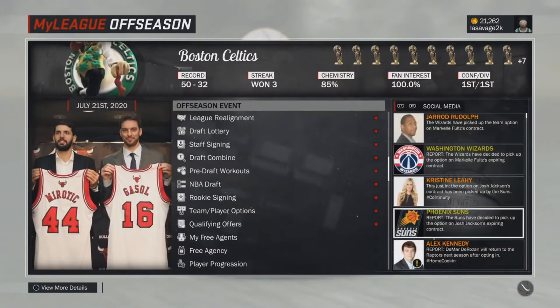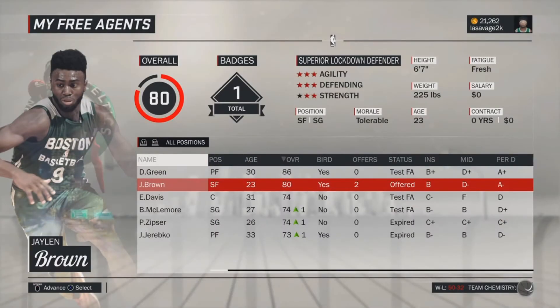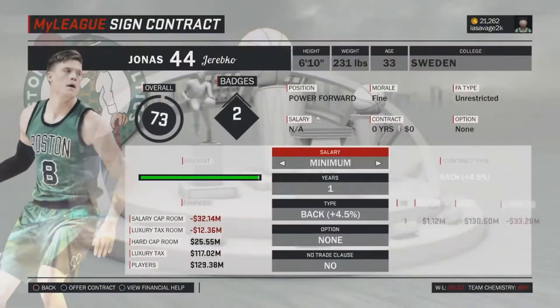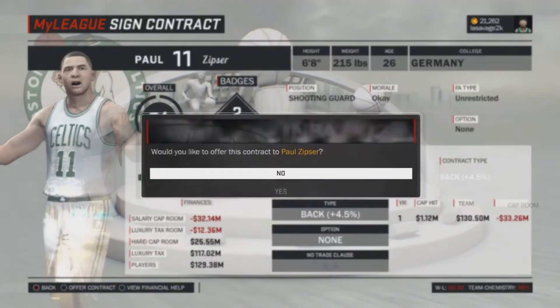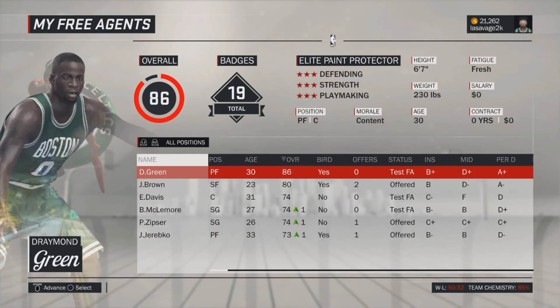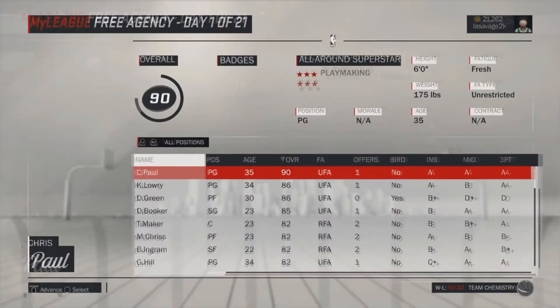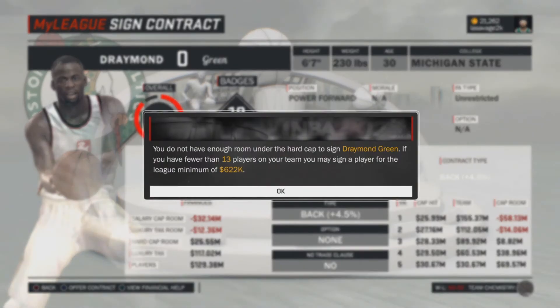Draymond Green is testing free agency, so I don't know if I'm going to be able to get him back — I think I'm way over the cap limit. Jalen Brown I'll bring back. For the minimum I'll bring Jirapko back. Zipster's actually pretty good; I played one game in the finals with this team and it was great. Looking at free agency for Draymond, I could give him an offer, but look at all my cap — I don't have enough room.